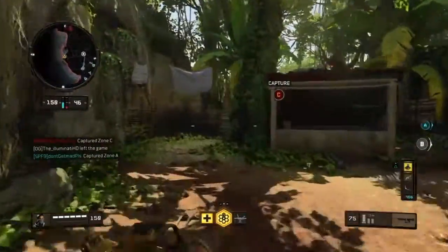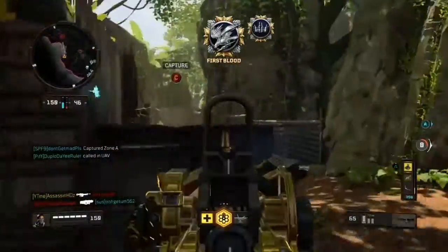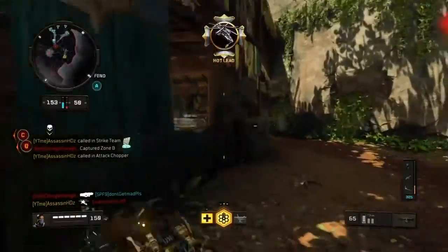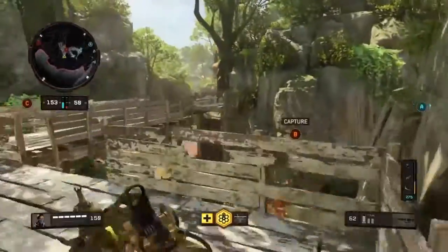Enemy took Charlie. Nomad ordering here. Lock down. We have the advantage. Strike team, deploy on my beacon. Enemy took Bravo. Enemy sensor is down. Inbound sweep. Target down.